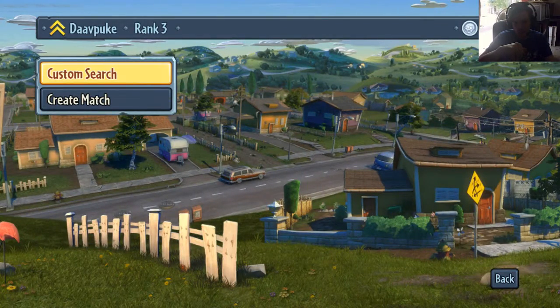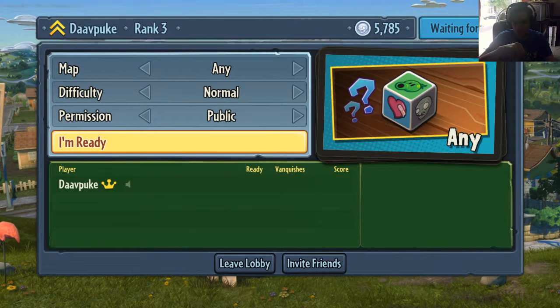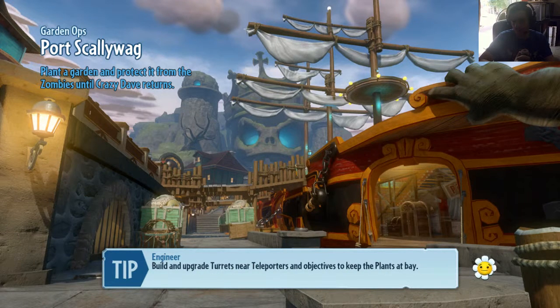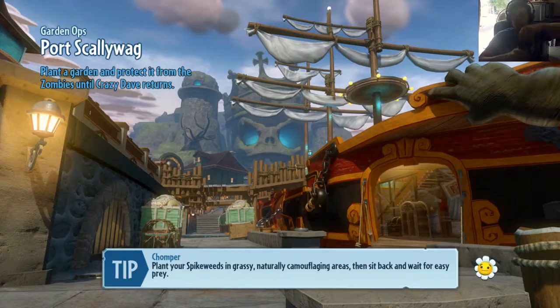So, Plants vs. Zombies — the strategy game, I guess, tower defense — everyone knows that. But Garden Warfare is a shooter variant of it, a third-person shooter. Mostly centered on multiplayer, because just like the classic 2D version, it's also tower defense. Except here it's in 3D, and with the 3D there's a whole bunch of other angles you need to look into.